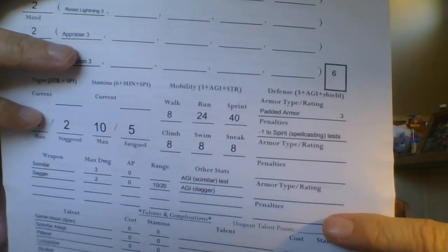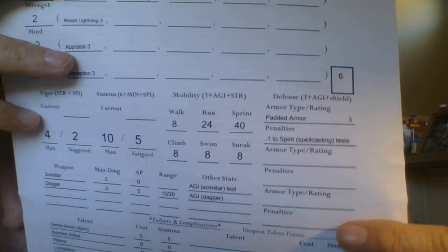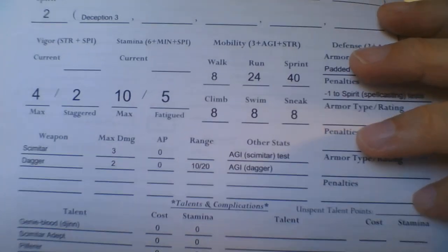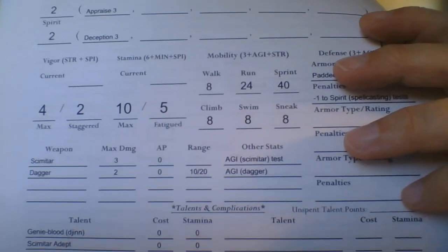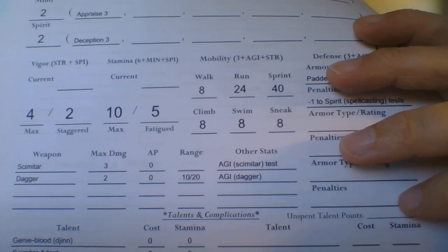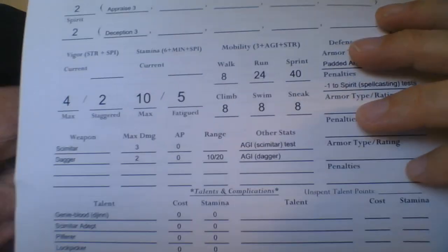Armor can reduce damage. I don't think Kadim has any armor — he's like a street urchin thief. He can't really afford it, and even if he could, it would just slow him down. This character would probably never use any kind of armor except maybe an arm buckler or something very light — padded or leather armor, maybe.